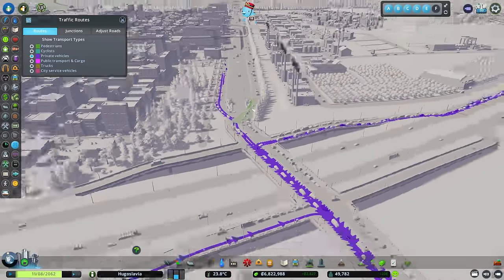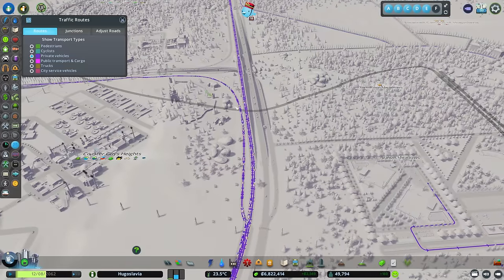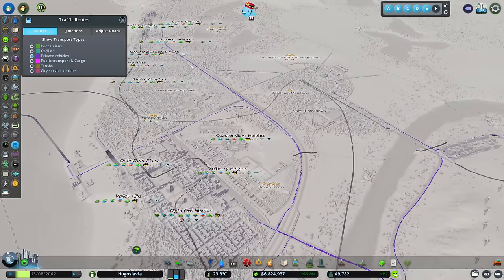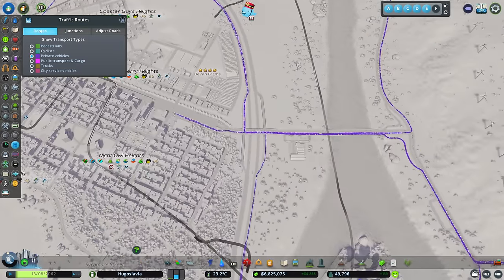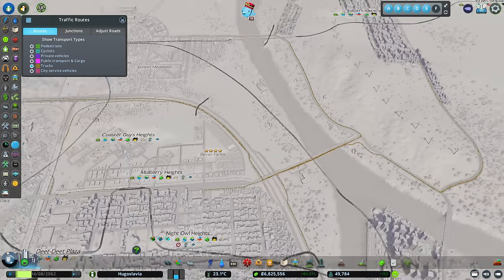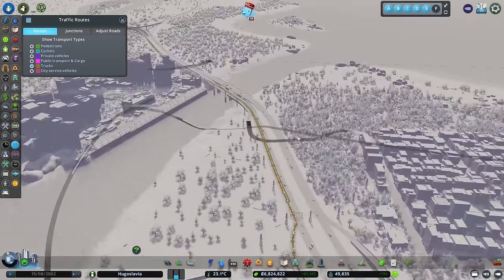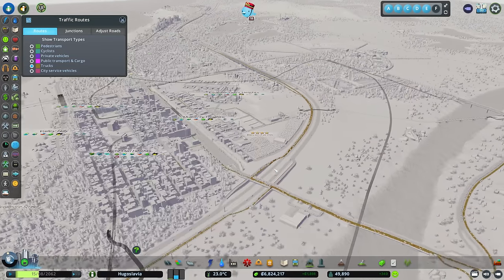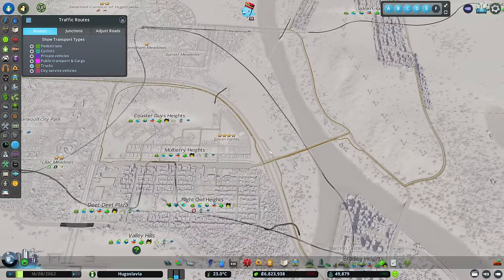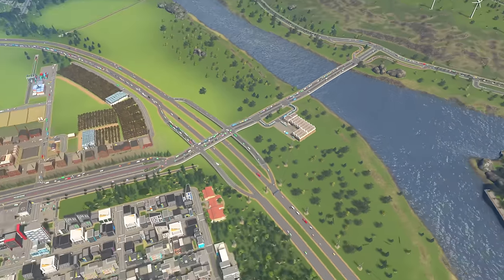But where are they coming from? Some are coming from the main city, but not too many. Most of them are coming from outside the city - there's lots of them moving down this highway and coming through this junction. The same is found for public transport cargo - not too bad. Trucks though - a lot of trucks heading over here to keep our commercial and industry going, coming from outside the city both ways with only a few from inside. So now we know this junction is pretty much a bottleneck in our city, and it's not going to get any better with people coming in and out from all directions.